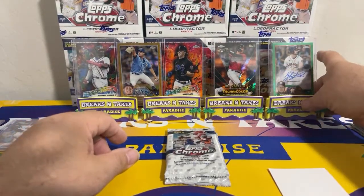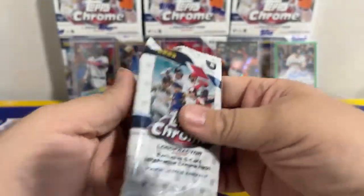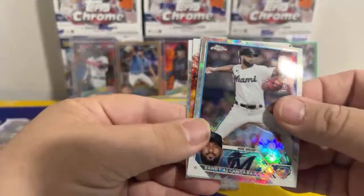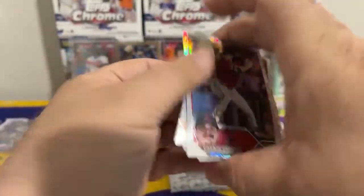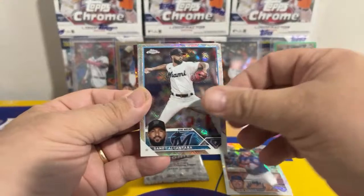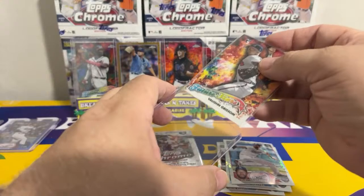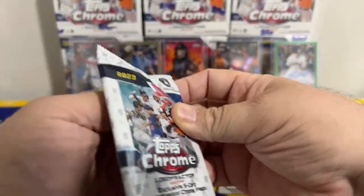We might be able to get seven on this lineup if I work it right — we've got five on the lineup already. We've got a color auto, future stars to 150, two to 25s, and a gold Shane-O-Mac. Another future of baseball: Corbin Carroll, Pete Alonzo, Sandy Alcantara, Clayton Kershaw, and the future is bright for Von Grissom — on a future stars card, not numbered, but that's another hit for the Braves.